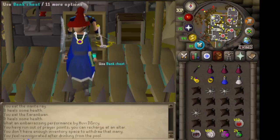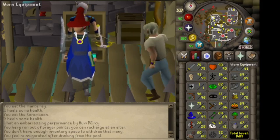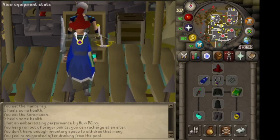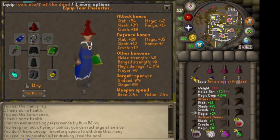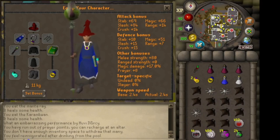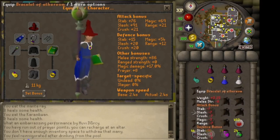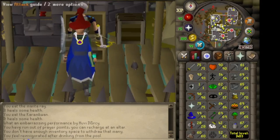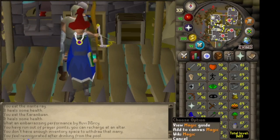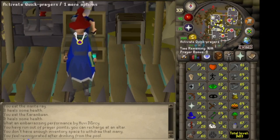Alright, so this is my baby pure. We're going to be using this to kill the bots. These are the stats, and we're going to be prioritizing the Staff of the Dead. It's going to be a good melee weapon, and they will pray Mage, and that way we'll be able to Staff Bash them — they will go back and forth between Mage and Melee. I also brought the DDS for a special attack. The higher the Magic, the better your chances of killing these bots, so I would prioritize Magic over everything.